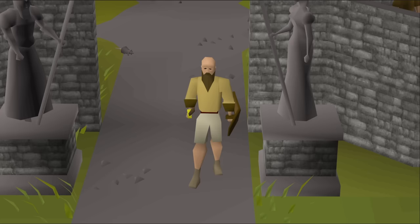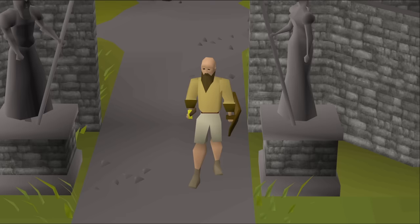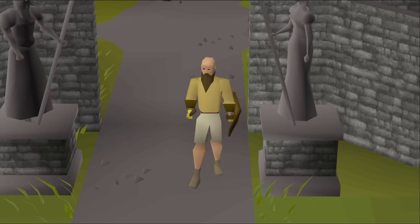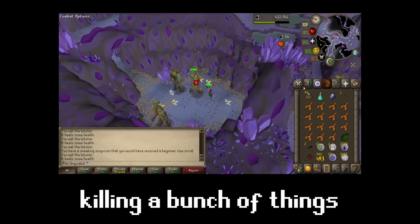Just before I went to start Slayer, I had one final thought about this Bloodveld drop. My theory is there's potentially a shared drop table in Curen Dungeon and soul runes might exist on this drop table. So I went off to kill a bunch of different mobs to find out - this is the Curen Massacre. It was a complete waste of time. I didn't get a single soul rune. I think I was just putting off trying to get 50 Slayer.